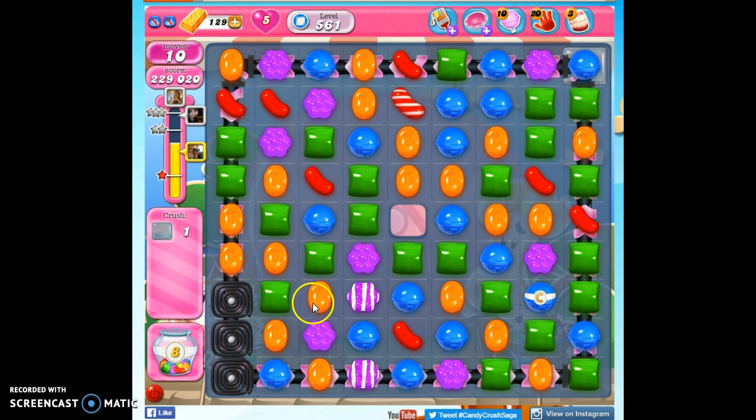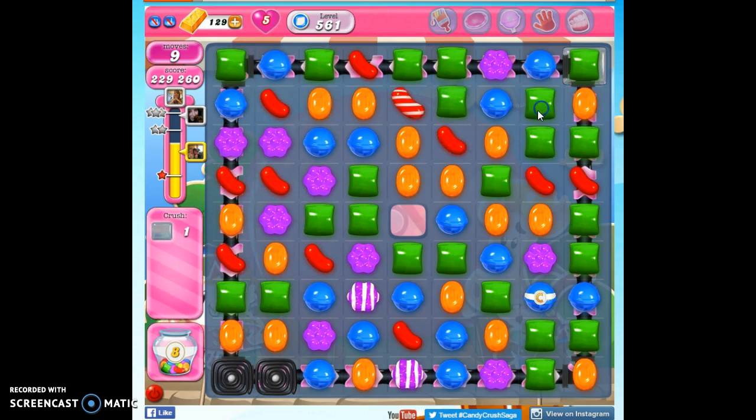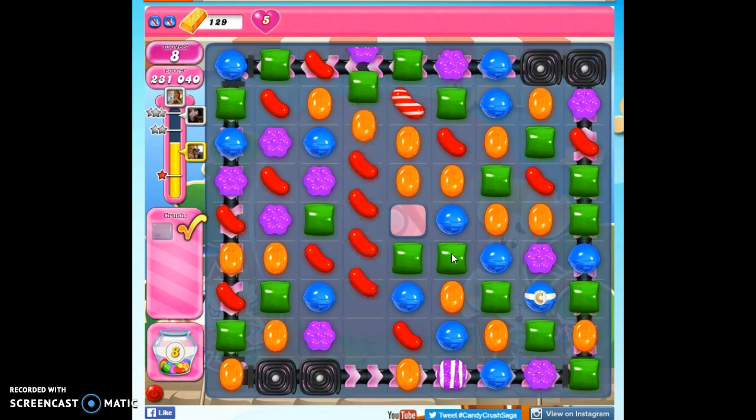Now that I have a lot of green over there, I'm just going to kind of ignore that area and see if we can... Hey! There we go. Alright, so that's how I beat level 561.